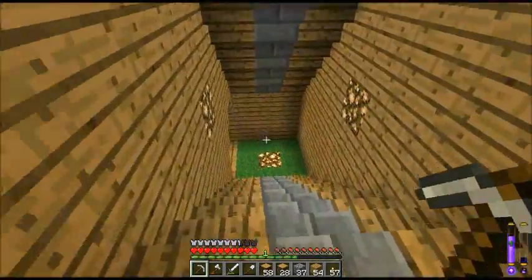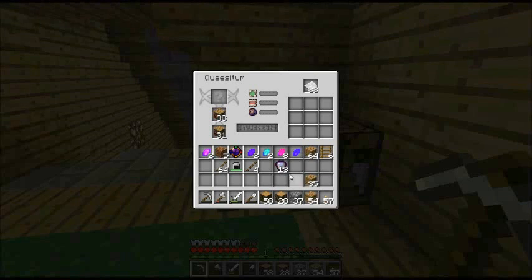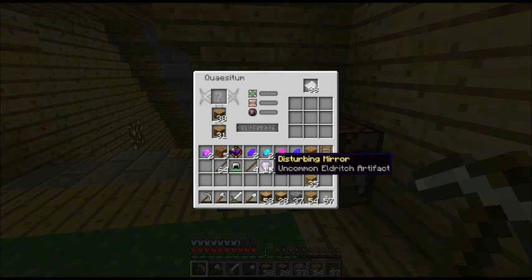I've got these things here called disturbed mirrors and they're very very good for research. If you put them all together there's a 215% chance of getting a research result. If I do just one that's a 16% chance which isn't great. Let's see what happens if I combine more — okay, that's a 48% chance which is definitely not bad.